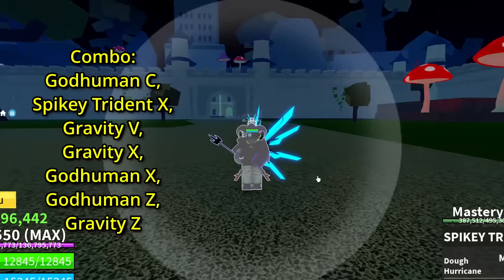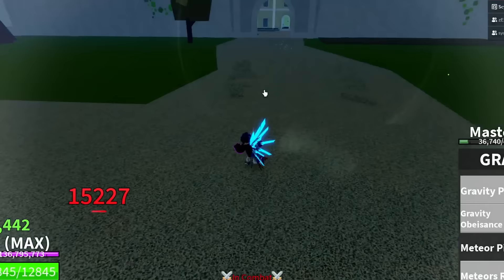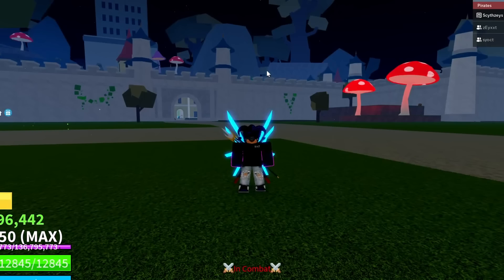So this is your combo start with god human C. V into X — this does big damage. Then X, Z, and gravity Z. My friend here is 30 mil bounty boost, so I don't want to hear y'all crying about too low bounty. This is very OP, but we got to see how this works in real combat.